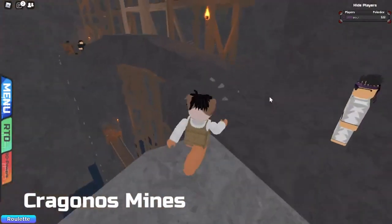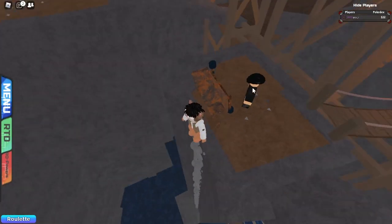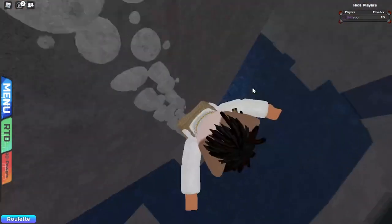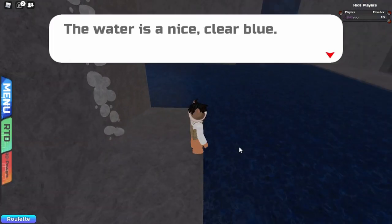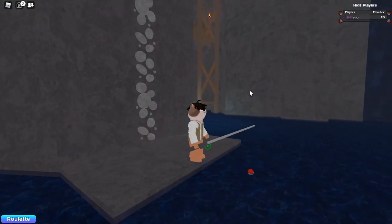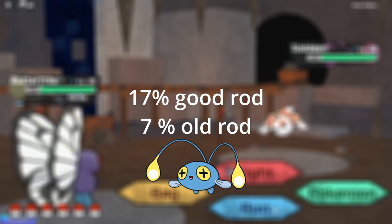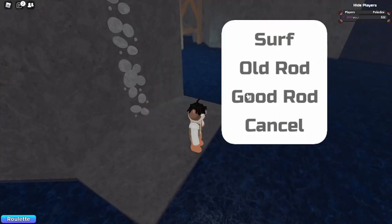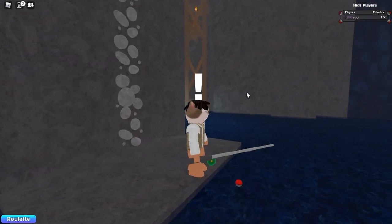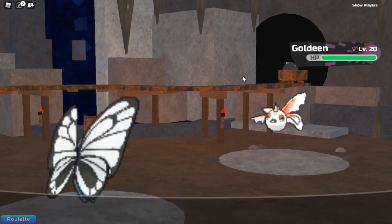The Pokémon we're actually trying to find is Chinchot — it's the only Pokémon that has the Deep Sea Scale, because there is no Blue Basculin, which was the original Pokémon with the Deep Sea Scale. It has a 17% chance with the Good Rod and a 7% chance with the Old Rod, so it is a little bit rare, but it's not really that hard to get. I'm just going to speed up until I get one.